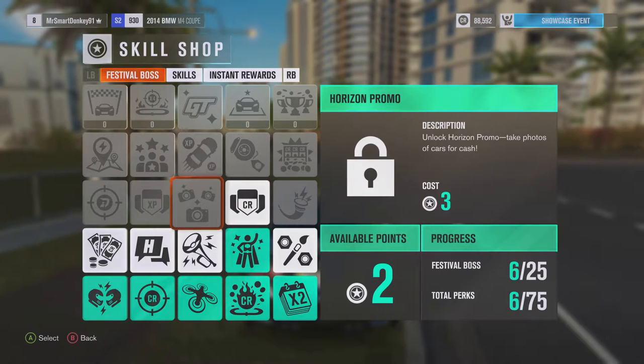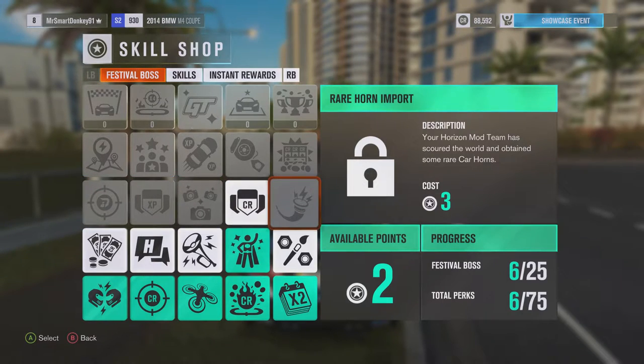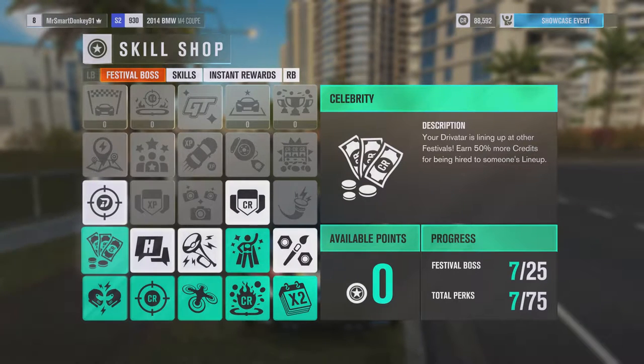Unlike Horizon promo, take photos of cars for cash. Earn 107 more club XP for completing online races. Oh, that's pretty good. Secured the world and obtained some rare car - I don't care about car hordes. Festival drivers are lining up at other festivals - or a fish market? Yeah, let's do that. That's something that happens passively because it's like other people hiring me essentially. I probably want to go for that one next.